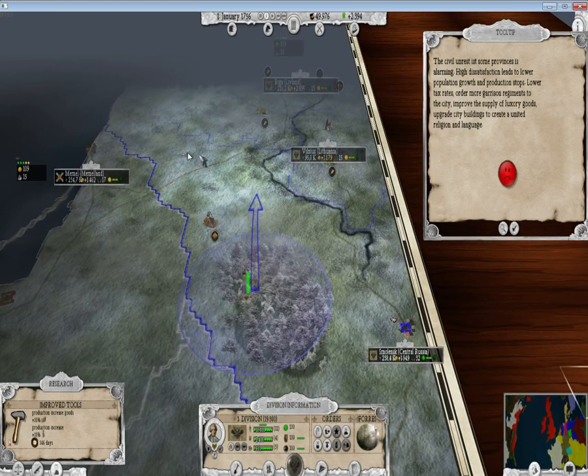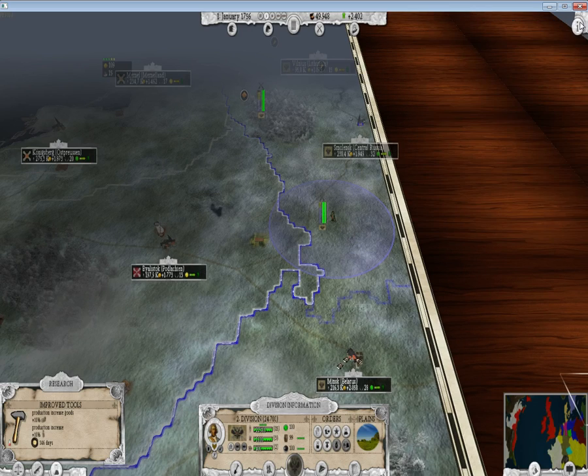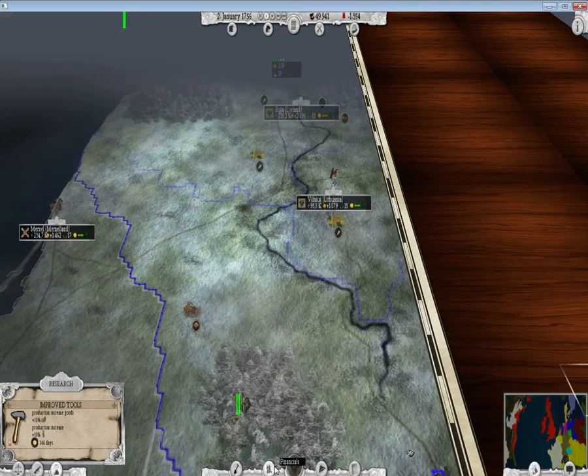I'm going to move my guys up around here just to get them in position for an attack, which I will be doing later. Why does it keep glitching out on me like this? This is infuriating. Sometimes it just won't let me move if I've clicked on something.